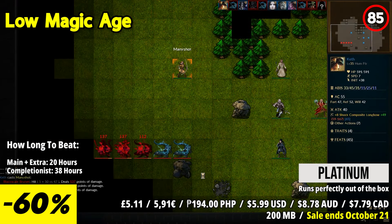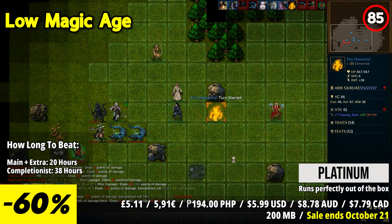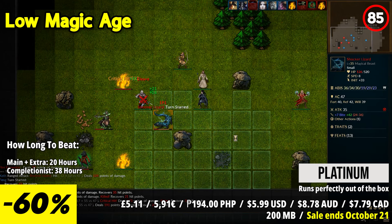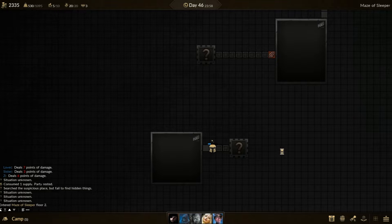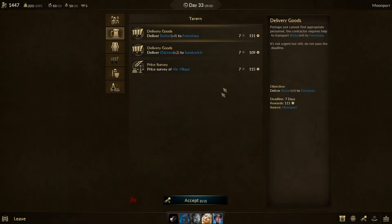Low Magic Age invites players to immerse themselves in a medieval fantasy open world teeming with adventure and peril. Craft heroic characters endowed with a diverse array of abilities and set forth to explore villages, cities, and treacherous dungeons. Central to the gameplay experience is its strategic turn-based combat system and intricate character-building mechanics. Navigate through fields of view, contend with fog of war, execute charging maneuvers, and unleash powerful spells as you engage in thrilling battles. The fast-paced arena mode introduces even more exhilarating features, challenging players to master combat tactics and emerge victorious.